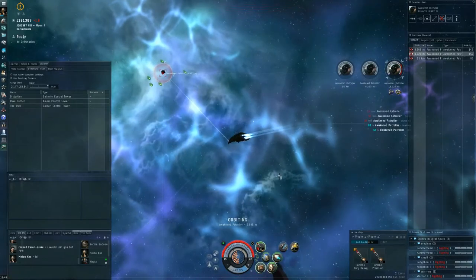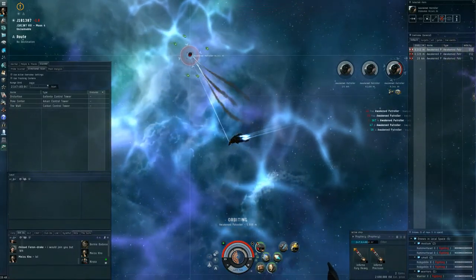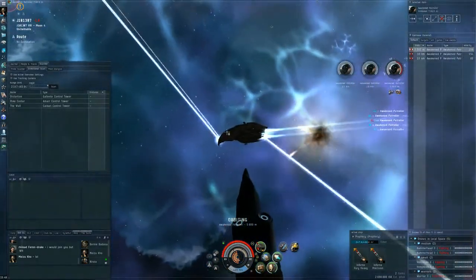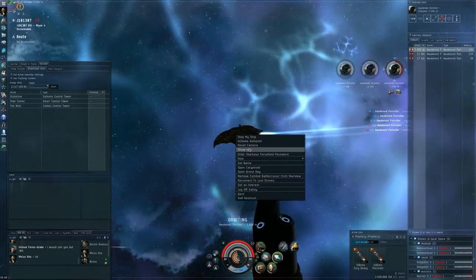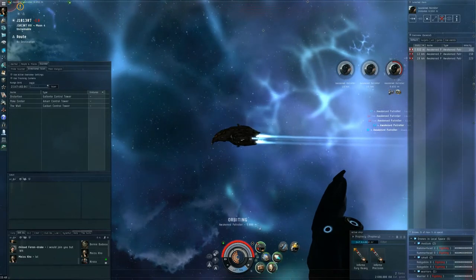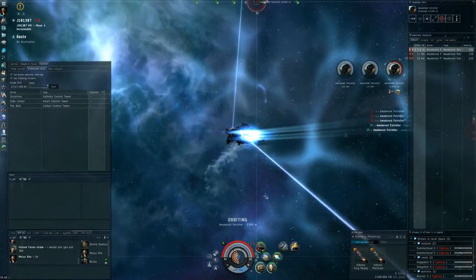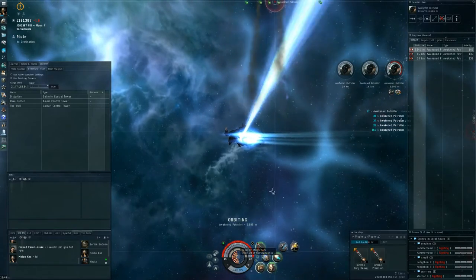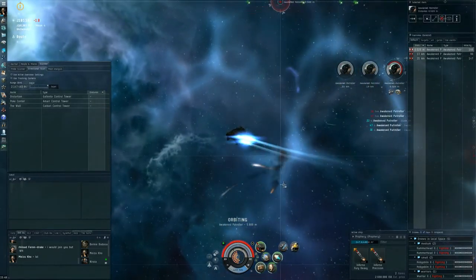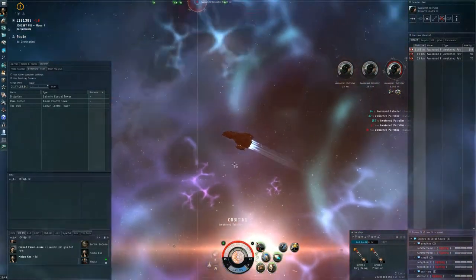Let's see if that's enough to break this awakened patroller — two hammerheads, two hobgoblins, one warrior 2. If it's not enough I can get more damaging drones out, but I like the fact that they're fast enough to get back if targeted. If I had my Ogres out I'd have been in a lot more trouble getting them back safe. This is looking like it's going to work. Tank still okay. My Prophecy is cap stable at over 50% — my optimal cap is around 30% where recharge rate is maximum, and it's doing quite alright.